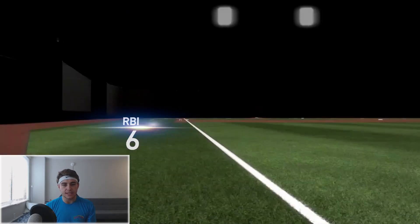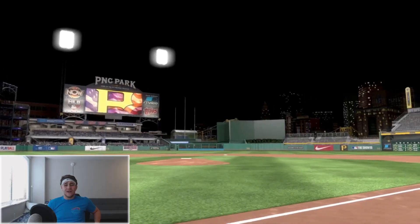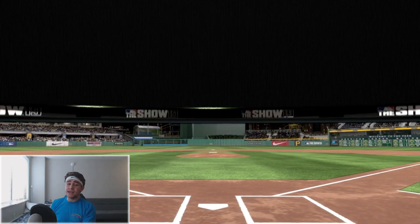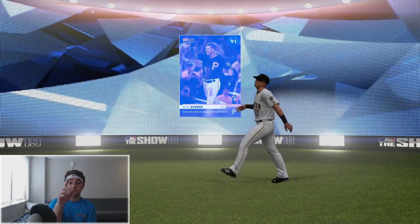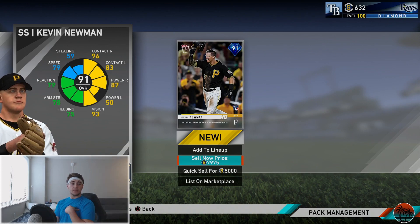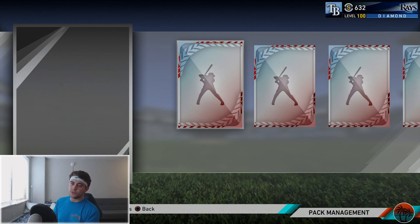We finally get a diamond! Sound the horns! Six RBIs — how the hell is this a diamond? Negative one WAR — what?! You're telling me this guy is worse than everybody else? If I put myself on that team I'd be better than Kevin Newman. But damn, he goes for more than quick-sell value, so even though you're detrimental to your team, you're not detrimental to my stub wallet. I appreciate you.